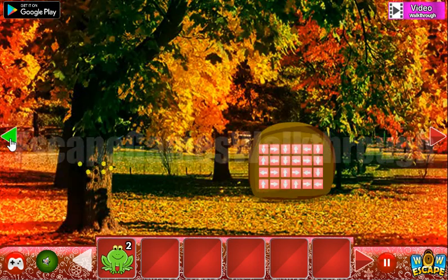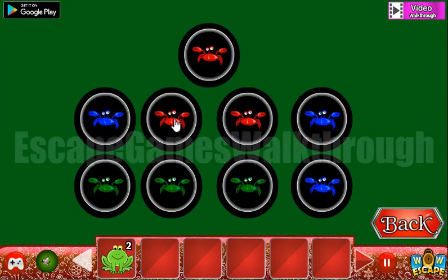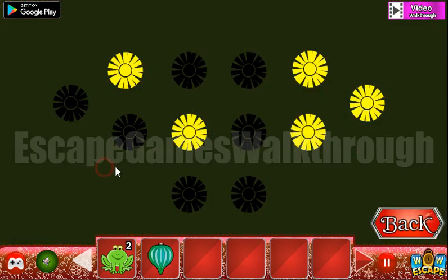Now let's look at this hint of colored circles and arrange the crabs as we need. We've got the first onion fruit.